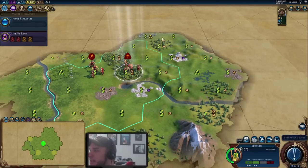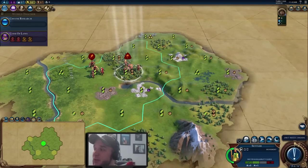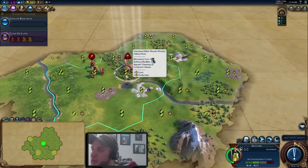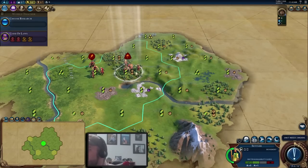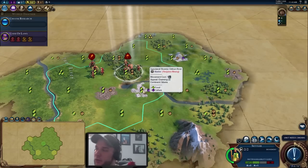This gives us a better idea of where we want to settle. We have some decent yields here, but if we settle on this tile we won't get the 2-2 because settling the city removes the forest, dropping it to two food and one production. Looking around, we have marble across the river. I'm going to suggest moving across and settling on the marble on turn two.